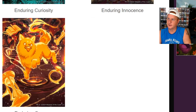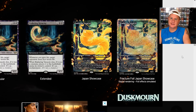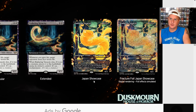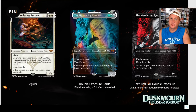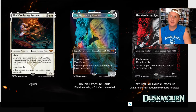Here's some art to close out the video. Some variants for Wandering Rescuer. Here's Enduring Tenacity — this is the fractured foil Japan showcase version. Holy smokes, that looks crazy. And just a regular Japan showcase — very, very intense. And here's some variants for Overlord — Japan showcase and the fractured foil Japan showcase. Wow, I want those. Well, thanks for tuning in. Let me know your thoughts on Duskborn — is this a set that you're hyped about? Why and why not? Let's discuss. I'm Joey Moss, Bad Boy Gaming, and thanks for tuning in.